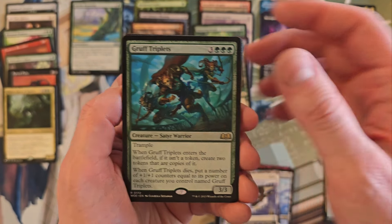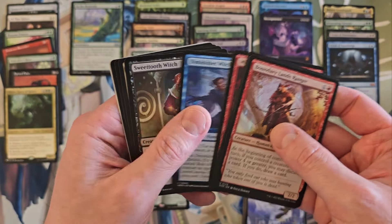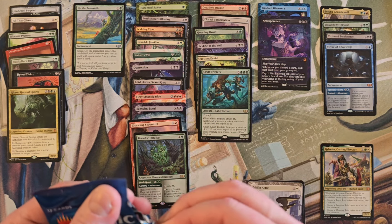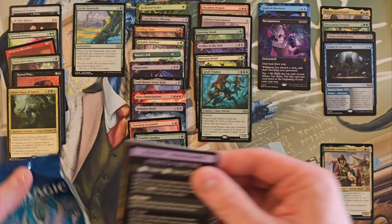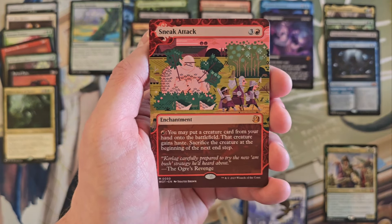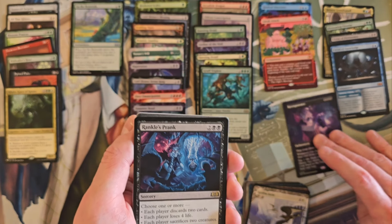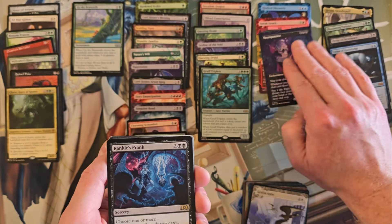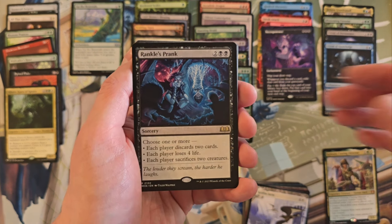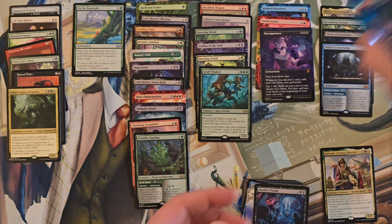Gruff Triplets — this is going to the good rare pile, I don't care that it's bulk, the card is good. Two packs left — I'm feeling like this is an average box, but it's an average box I don't mind. Sneak Attack — one more mythic for the road! Wrinkle's Prank — you will not cover Necropotence though. You're not going up there with the other mythics — although Balloon is up there, so why shouldn't you.